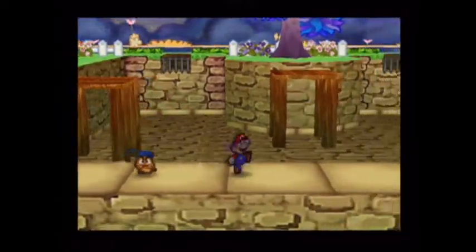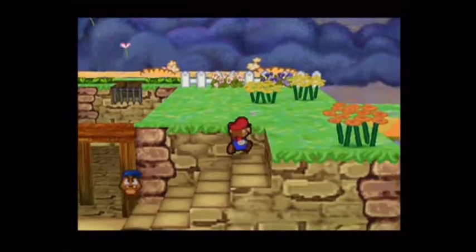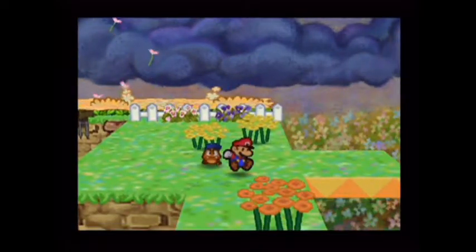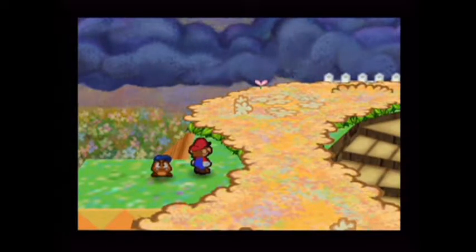Hey, look — maybe there's gonna be water here at some point. You're struggling with jumping upstairs again. The amazing daisy has — I don't think there's one here — 20 HP, one defense, and 20 attack, but it usually runs away at the first chance it gets.